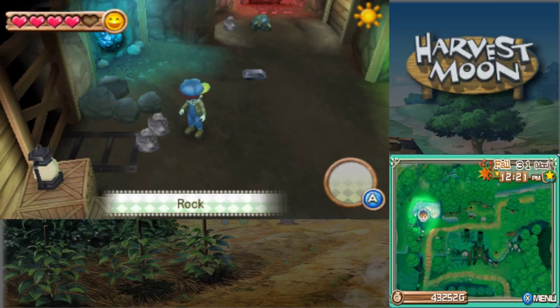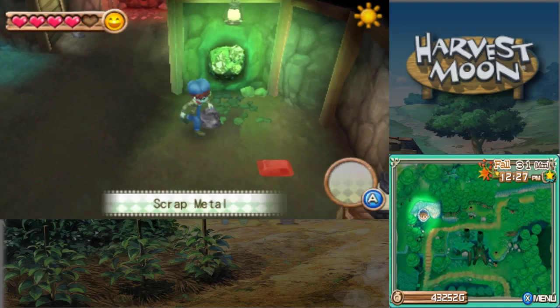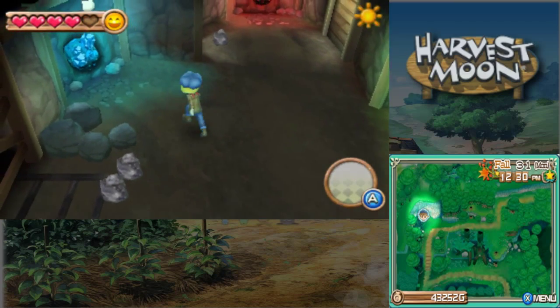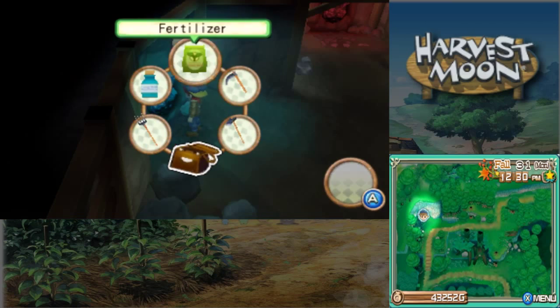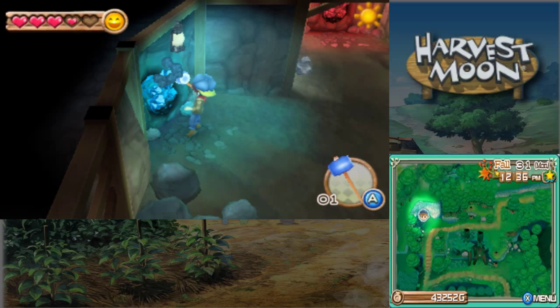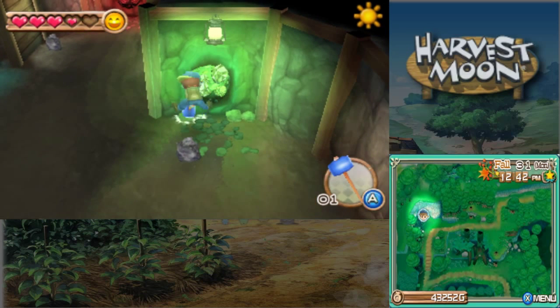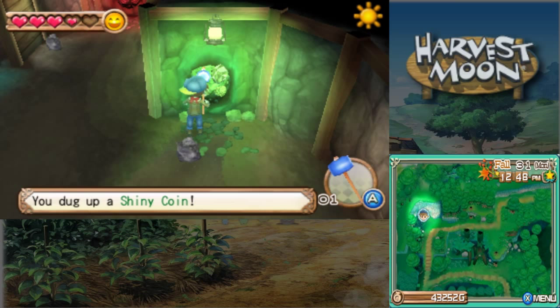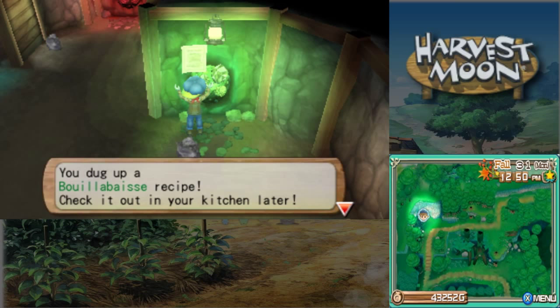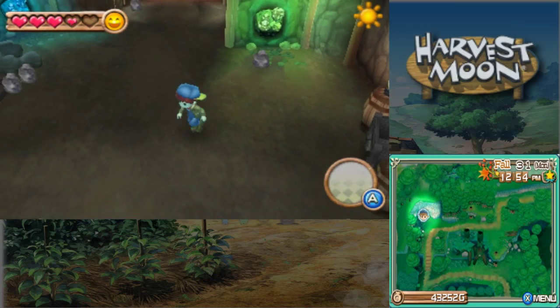Ooh! Shiny stone. Oh, that's a rock. Never mind. Scrap metal? That's a glittering stone. Brick. Alright, come on, give me a small rock. Where's my hammer? Coin? No. Oh, I need to see Tina today. Brick? No. How about you? Coin? No. Shiny coin? No. Does that make a good gift? I don't know what that is. Nope. No small rocks.